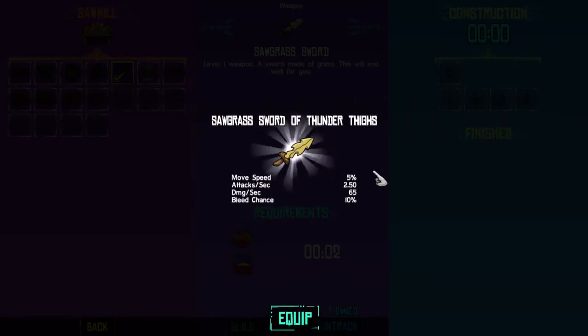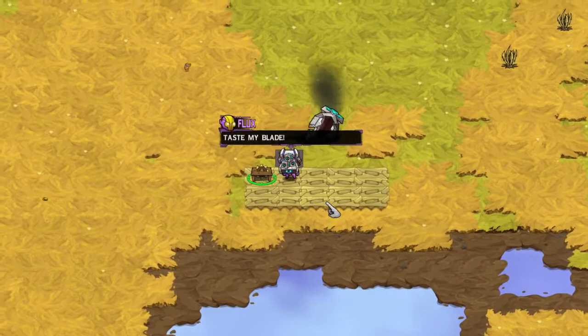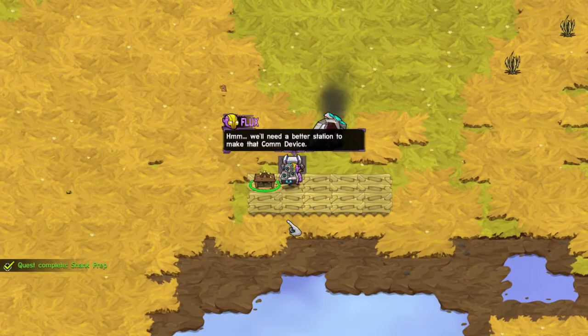10% bleed chance — sawgrass sword or thunderfire. I don't know how you can have thunderfire on a sword but we have it. Taste my blade! What does it taste like? Celery. Yeah, it is a sawgrass sword.